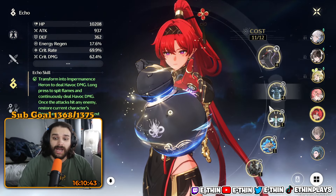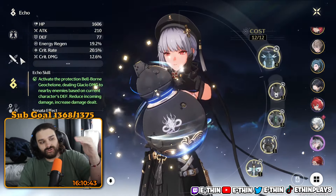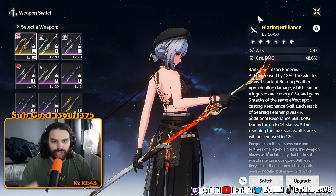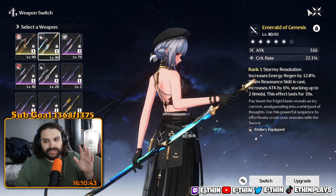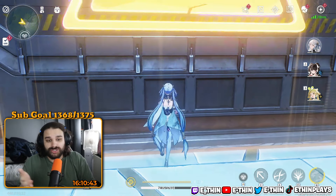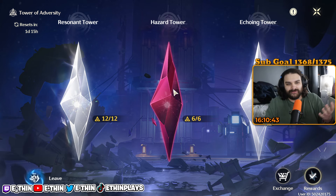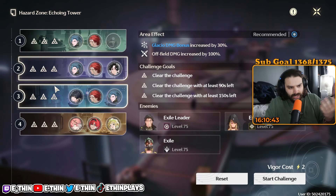The great thing about this game is you can swap echoes around. For example, if Yinlin is on Moonlit and you've used all your Yinlin stuff, you can then take those echoes and put them on your Sanhua — throw on Emerald or whatever other weapon you have. Since those characters don't need the echoes anymore you can mix things around. The equipment in TOA is shared, it is not locked — it's not like Genshin Impact's Abyss. So don't stress about building a whole other set of supports.